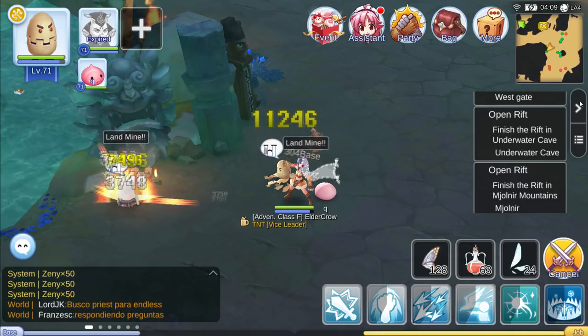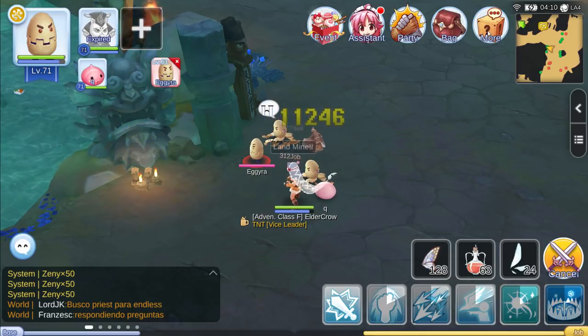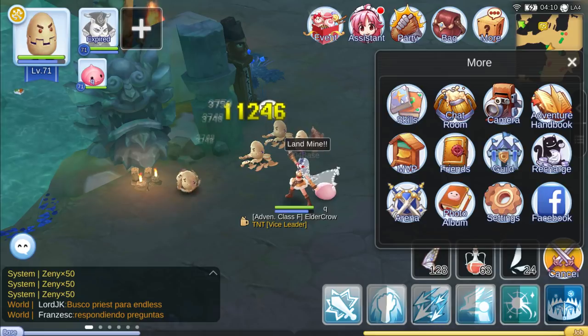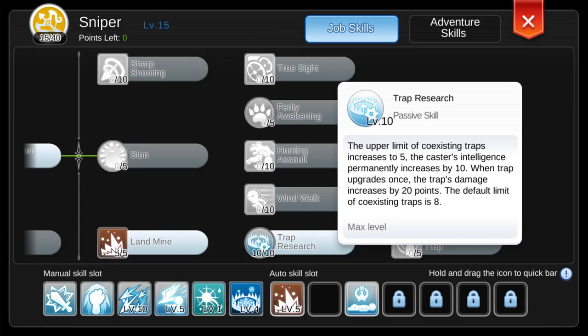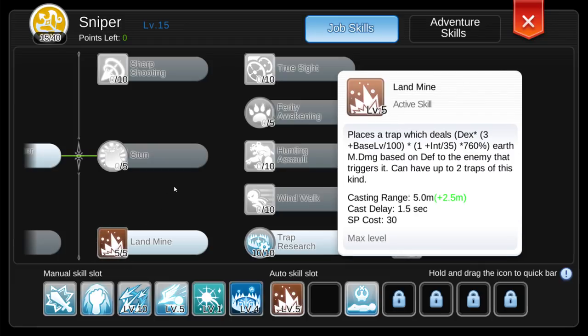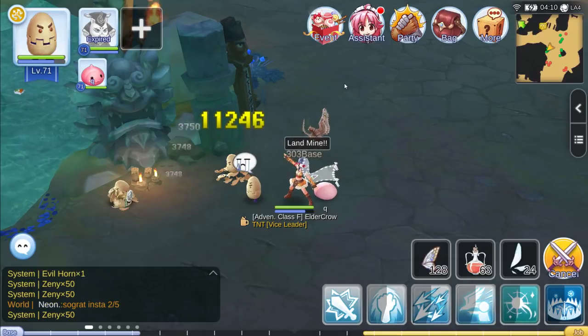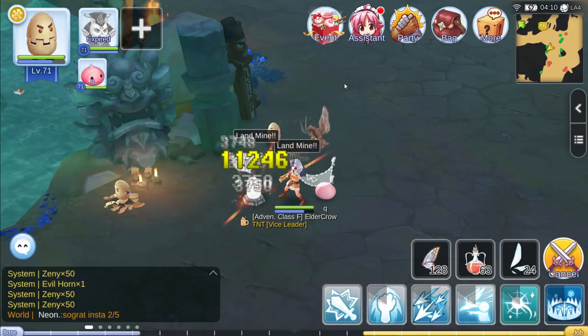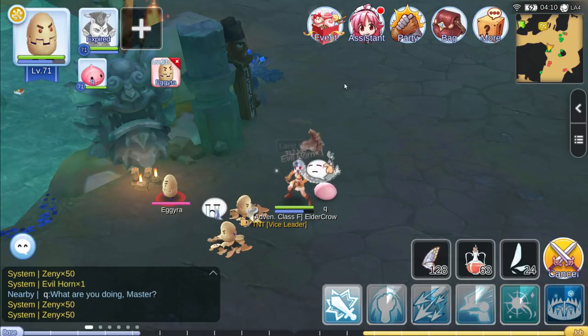Once you are a Sniper, max out your Landmine and Trap Research and go back to Payon KF1 and kill Aguiras. You need to one-shot them — no Auto Attacks, no Pet. If you have to use Stat Food, then that's fine for a while. Eventually you will not have to use any consumables and you will just kill them straight up.